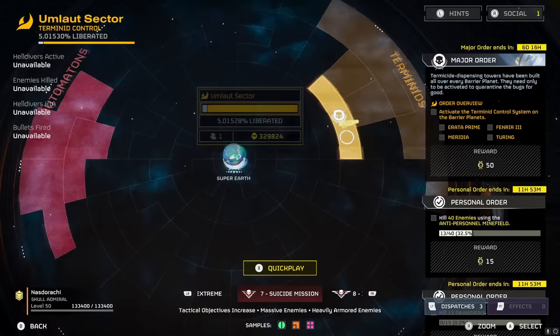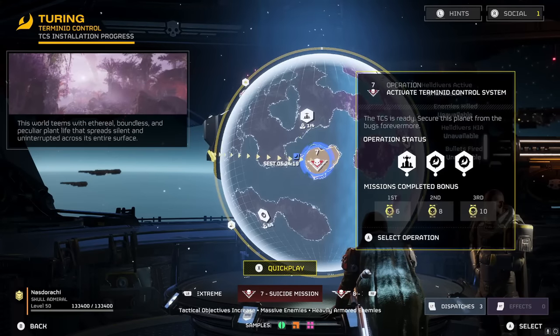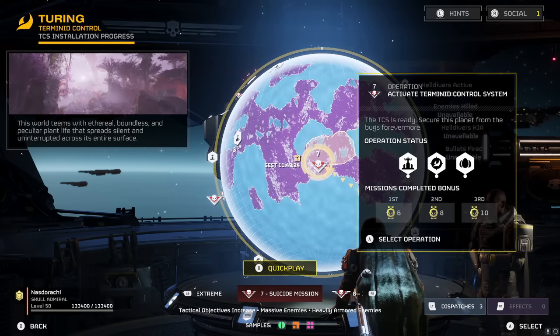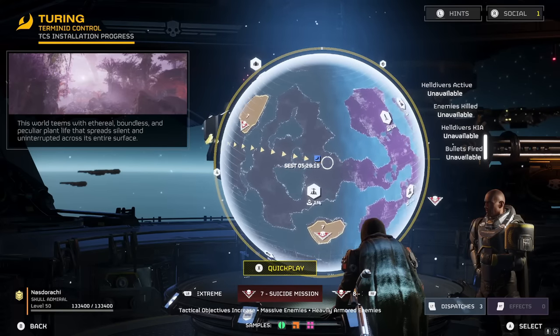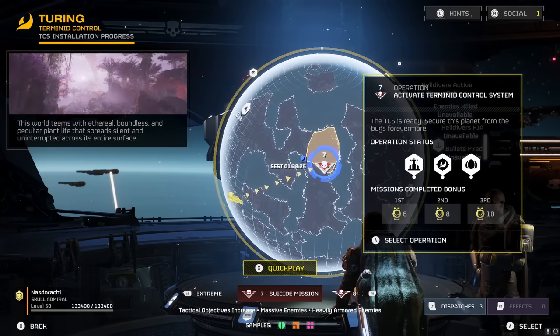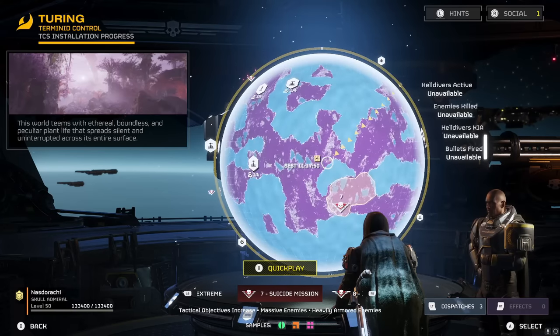The first thing I wanted to point out, which seems rather obvious, is that the planets all have a day/night cycle. When you're picking a mission, you can see that little moon next to that mission or the little sun next to this one. So not only can you tell by looking at the actual planet, but say you're matchmaking quickly and you just want to know what your lighting conditions are going to be — that's a really quick and easy way to tell whether you're going to be doing a night op or a daytime mission.